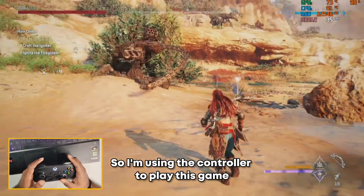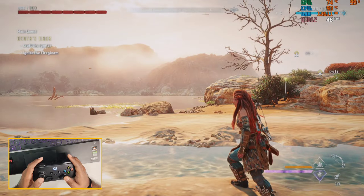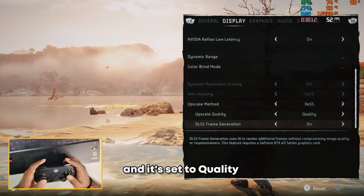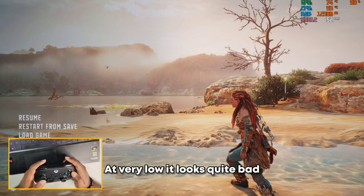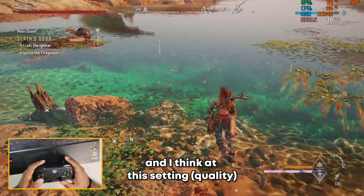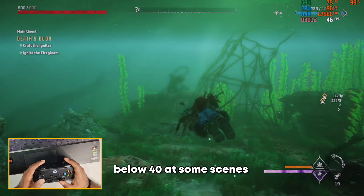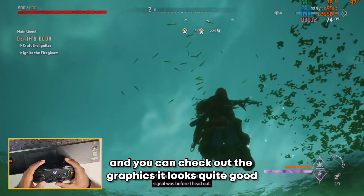I'm using a controller to play this game, and right now it looks quite good. Heading over to the settings: the display is set at HD resolution and I've used an upscaler, the XCSS, set to quality, with DLSS frame gen enabled. Graphics are set at low — not very low, because at very low it looks quite bad. I'll leave all the links in the description for the upscaler. At this setting and quality it looks quite good and quite playable, though the frame rate does drop below 40 during gameplay, and even at cutscenes it goes around 30. But it's still very much playable and the graphics look quite good.